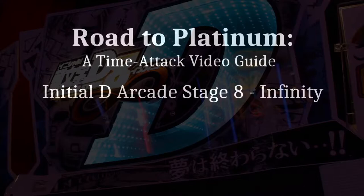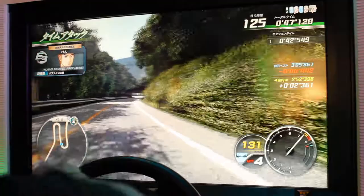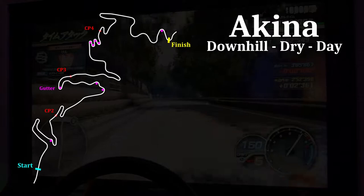Welcome to Road to Platinum, the Time Attack video guide for Initial D Arcade Stage 8. This video will cover how to Platinum Akina Downhill. Arguably the most popular course in Initial D, Akina is a challenging high-speed course that more than lives up to its reputation. The many hairpins and gutter corners pave the way to a downhill route that puts your mind and reflexes to the test. Akina is the fifth course in the game and one of moderate difficulty.